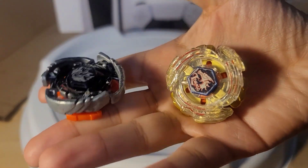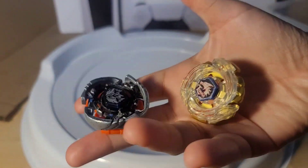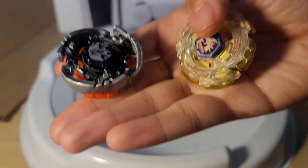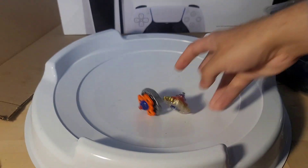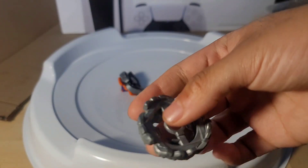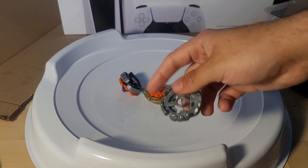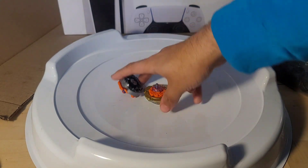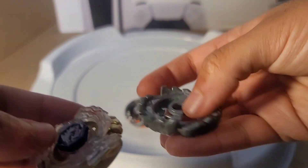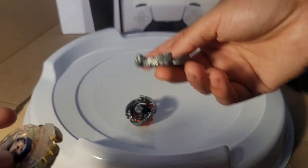Hey yo, Eldrago and Cyber kind of combined and made a fusion wheel. But this fusion wheel isn't known and isn't used. That's the wheel we're gonna be looking at today on Zero Use Sunday — it's Cyclone. The reason I'm saying it's a mixture of Eldrago and Pegasus slash Cyber is because this thing on each blade has five blades, which is kind of different.